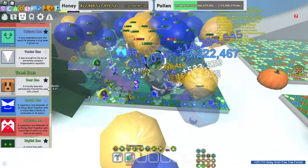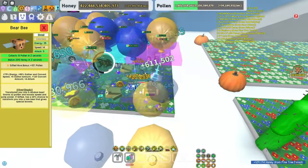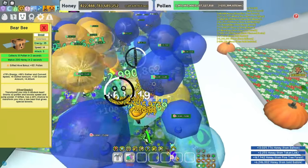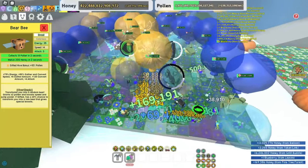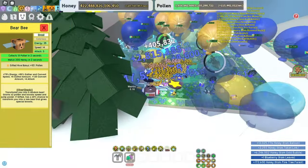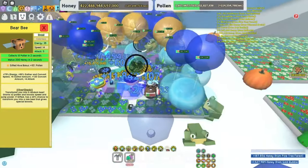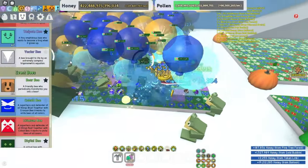Let's go down to the event bees. Bear bee — really OP bee, obviously. Every single hive should have this. Bear Morph gives two times more pollen. Really OP. It can also give you more speed and jump, plus 10% more pollen. It's just a really good bee. Definitely have it.